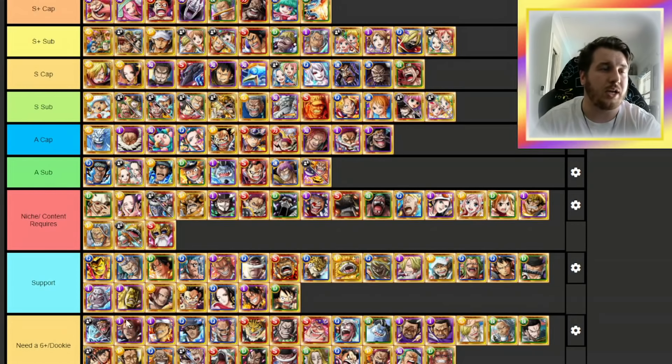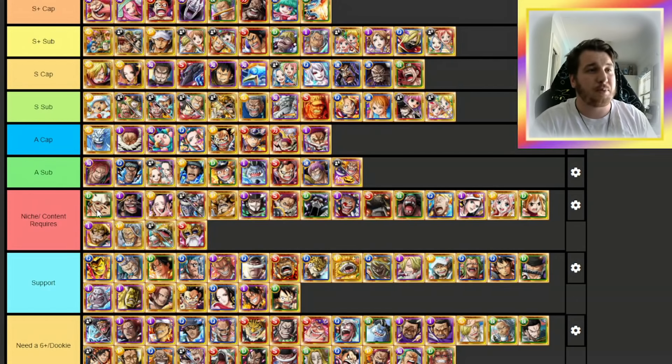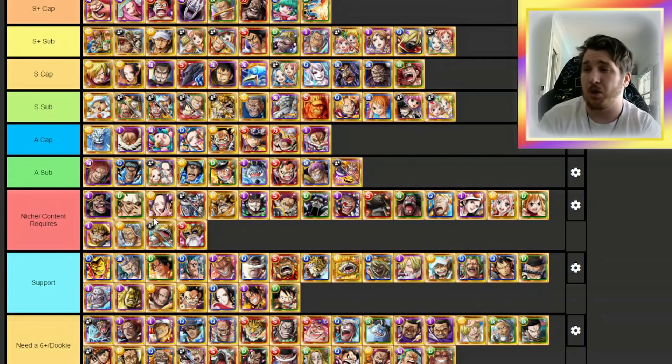Blackbeard needs to go straight down to Dookie. I understand what you can do with Blackbeard, but there are just so many better options for Driven and Powerhouse. The Category Blackbeard still adds viability with guaranteed delay and paralysis. This Sabo, as much as I don't like him, is a good solid hybrid option for stuff like Bullet. Sweet Generals have utility. I'm going to move Shanks down to A sub because that's where you're using him nowadays, under something like Law or Halloween Slash characters. As for this other Blackbeard, for me he's now in 'when content requires' — I'm only using him for Worst Generation.